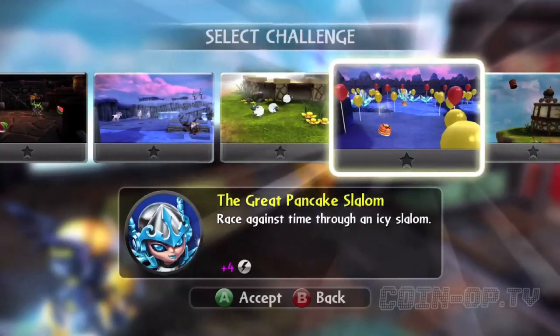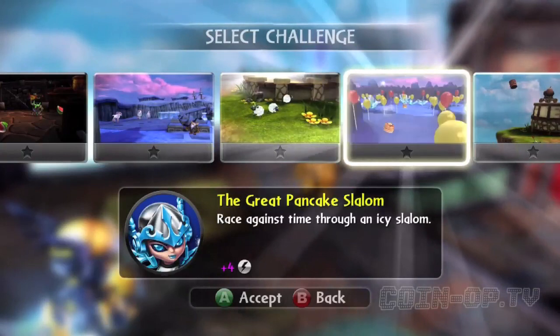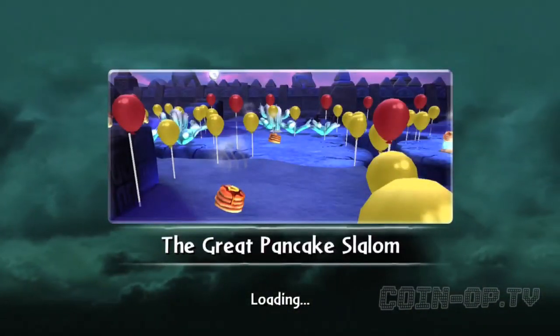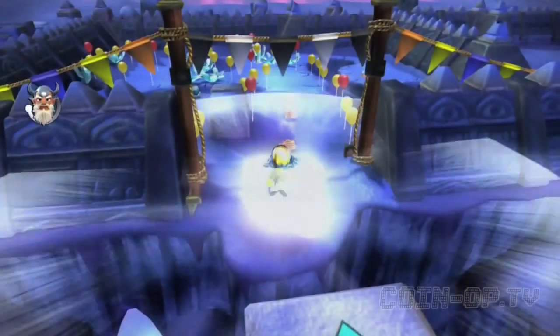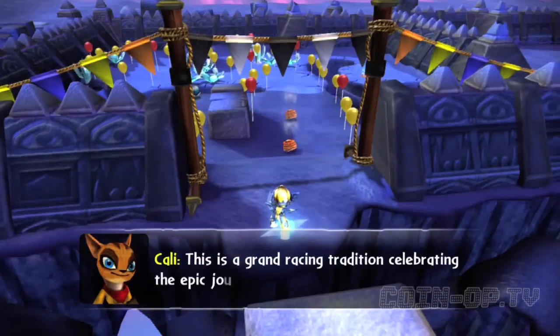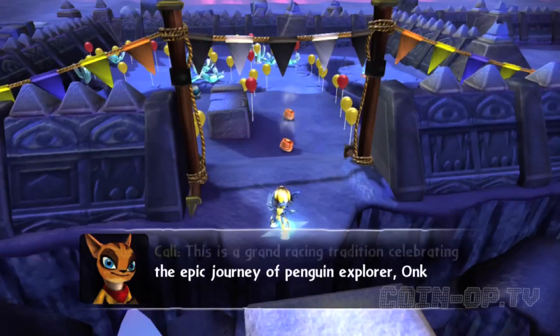The Great Pancake Slalom. Race Against Time Through the Ice Sea Slalom. Alright, let's give this a whirl. This looks like fun, and Chill is sort of a water ice creature. It's a grand racing tradition celebrating the epic journey of penguin explorer Ankh Beekman.